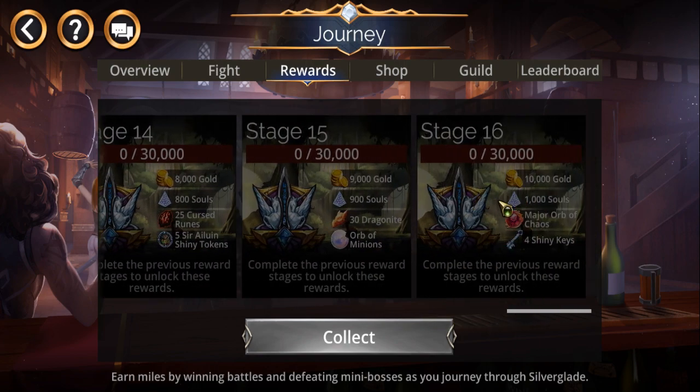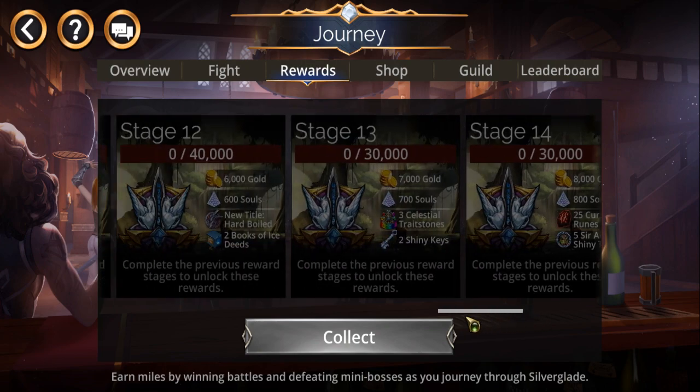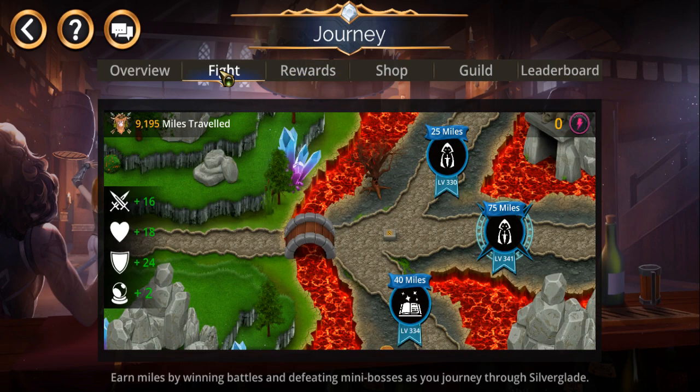Ideally you want to try to max it out at stage 16. Some of these paths will give you stat buffs, and those apply to the whole guild, not just you.